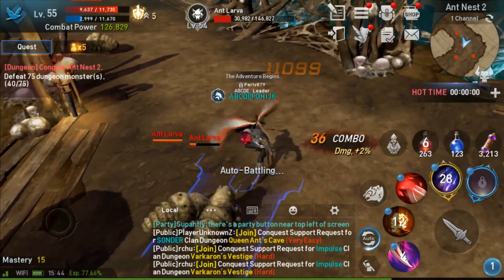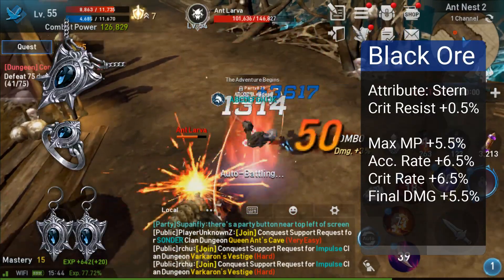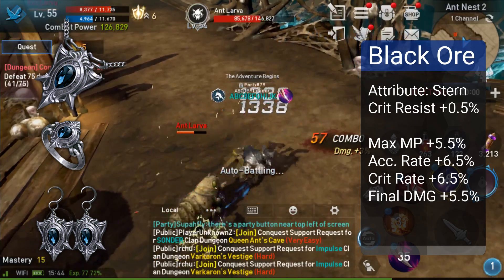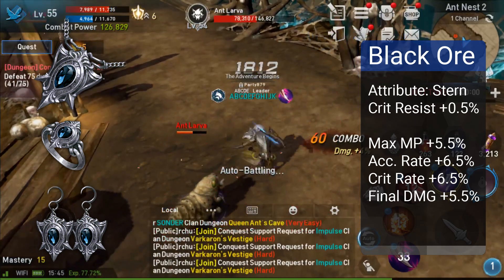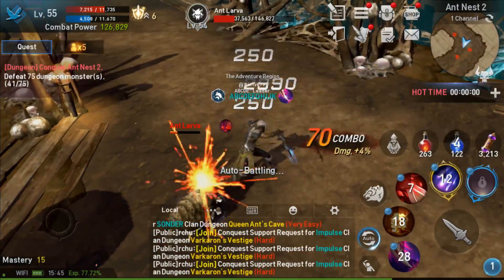With both crit rate resist and max crit rate buff on its 4-set, Black Ore is definitely a viable option. With more crit comes more damage, with more damage comes more dead bodies. Having a crit rate resist can also really help your Abyss Walker survive.